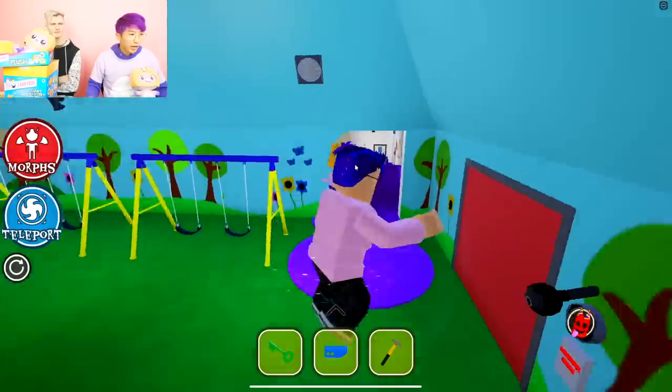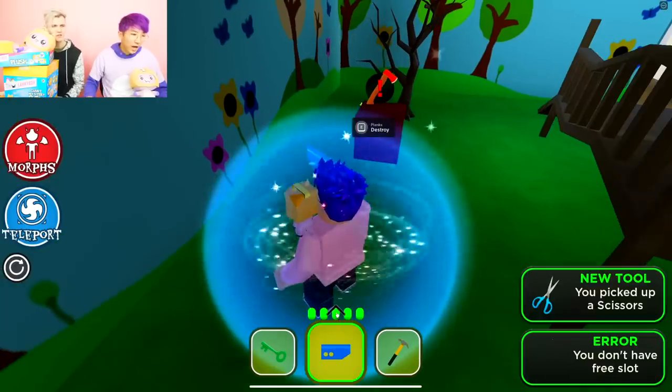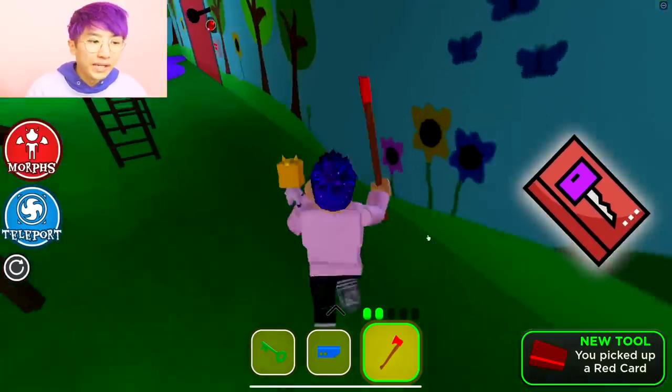I don't get it, but that's okay — there's a lot of things I don't get. I don't let it get me down. As long as you're always getting back up — I get knocked down, but what do you always do? I get up again. Oh, I got the red key card! That's what we needed.